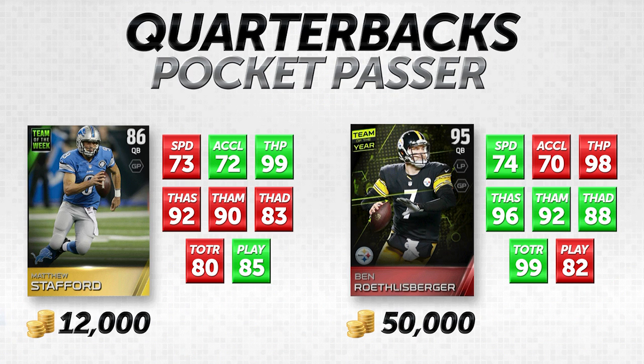Big Ben has a 99 throw on the run, though he's known for moving out of the pocket to make throws. But if you're sprinting around with Big Ben, you have the wrong guy — there's really no threat of him running the football. For pocket passers, I removed the running attributes entirely. If you're trying to run on a regular basis with any of these pocket passers, get a mobile quarterback instead. These guys are meant to stay in the pocket.